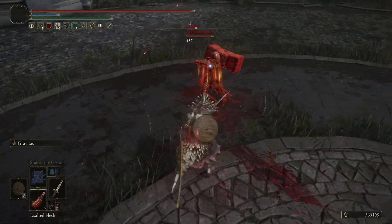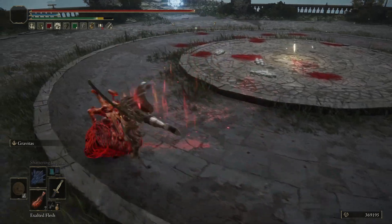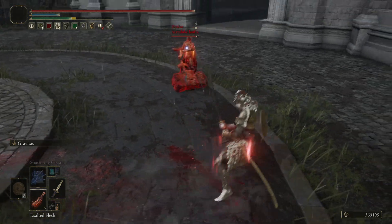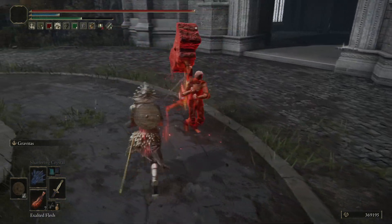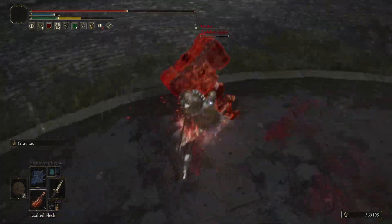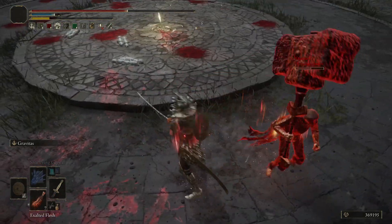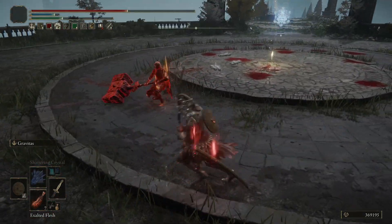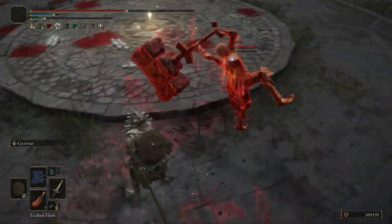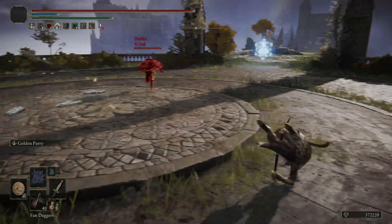Let's go ahead and get started with the basics. This katana requires 15 strength, 14 dexterity, and 18 intelligence to wield, and it weighs 7.5 units. The skill of the weapon is Gravitas and you are stuck with it because it is a somber weapon. At plus 10 it has a physical base damage of 274, a magic base damage of 176, and it will deal 50 bleed per hit. The scaling is C in strength, D in dexterity, and C in intelligence.